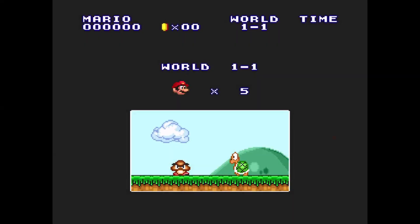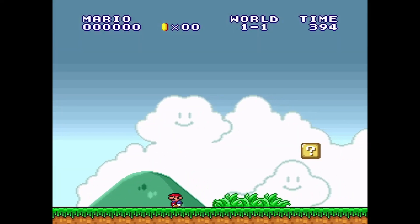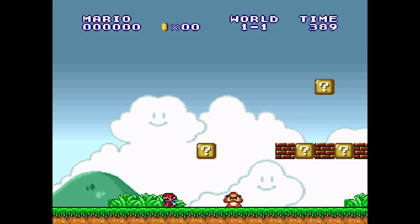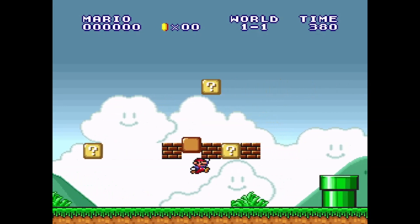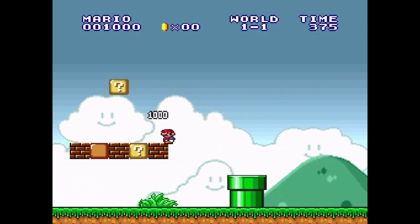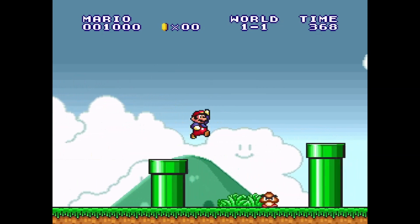Let's get right into it. Starting with World 1-1, and right off the bat there's an enemy. Normally you'd stomp on it, but in this case we're not going to. I'm just going to get this mushroom and then make our way over, avoiding all the Koopas that stand in our path.